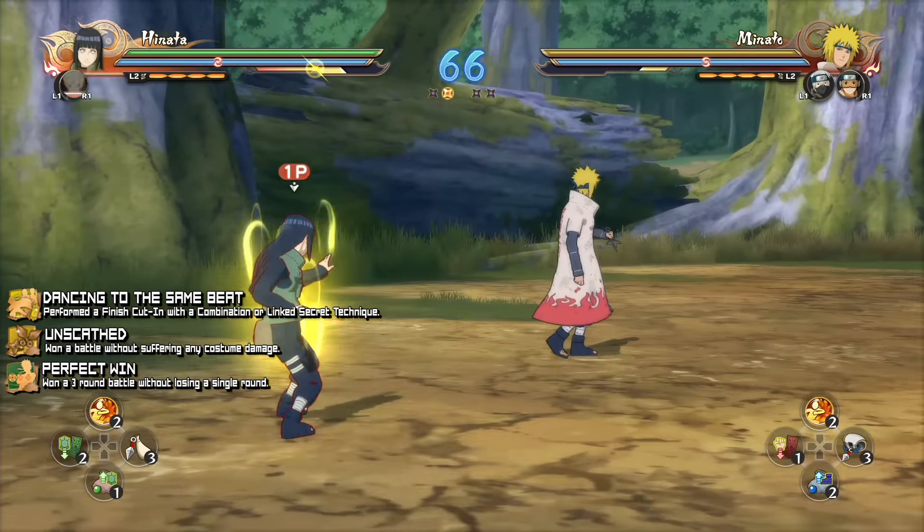The only achievement we're missing in versus mode is 'Personal Strength Released.' This is very similar to 'Personal Strength Maxed Out,' which we already did. The only difference is you cannot do this with a combination ultimate Jutsu — just finish your opponent with a regular ultimate Jutsu and we can move on.